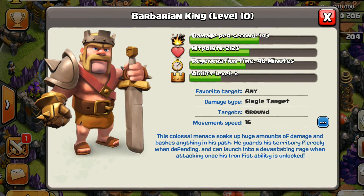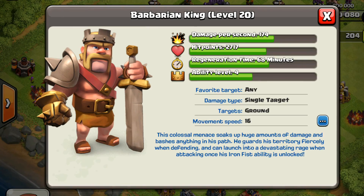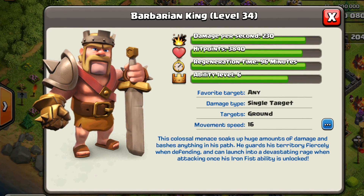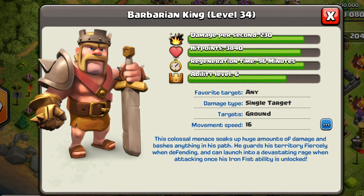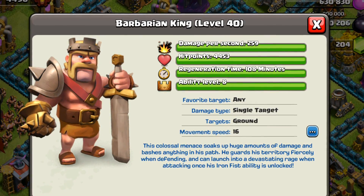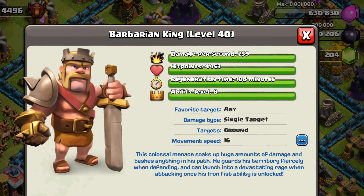Heroes — this was probably the biggest thing for me. The regeneration time is way down. My king at level 10 is only 48 minutes, which is pretty substantial. At level 20, it's going to be about 68 minutes. And that's big because originally the level 40 king takes 4 hours — now I think it's down quite a bit. Level 34 takes 96 minutes, which isn't too bad. Your full level 40 king used to take 4 hours; now it takes under 2 hours. So that's a really cool feature. Same thing for the archer queen — exact same for each level. The level 1 king or queen only takes 30 minutes, so you can basically use them for a farming composition and have your heroes almost every time.